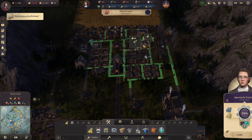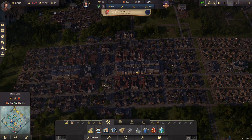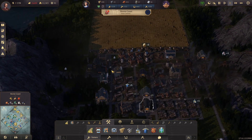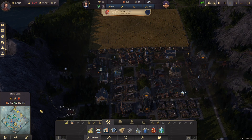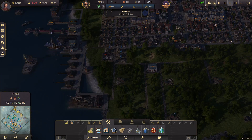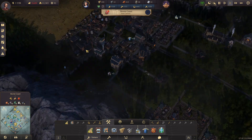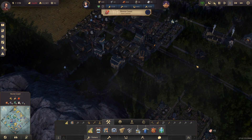We were able to get spectacles under production, so that allowed us to increase our population of engineers, which has allowed us to build an assembly line. That means we need to now move brass and iron from this island back to that island. We're now making steam engines, which we can send to the Arctic to make airships.